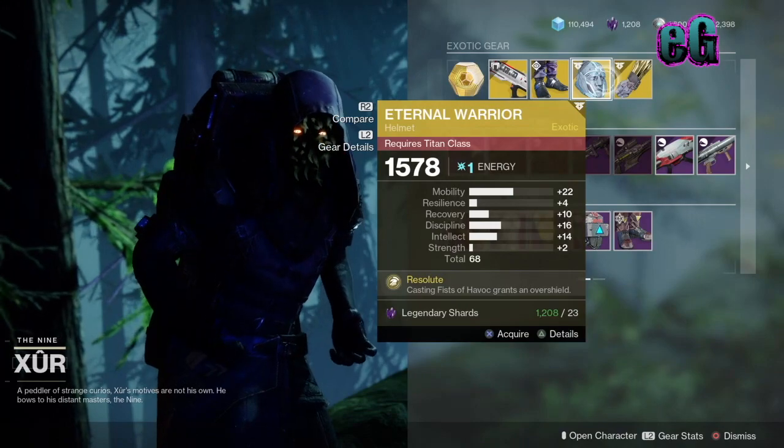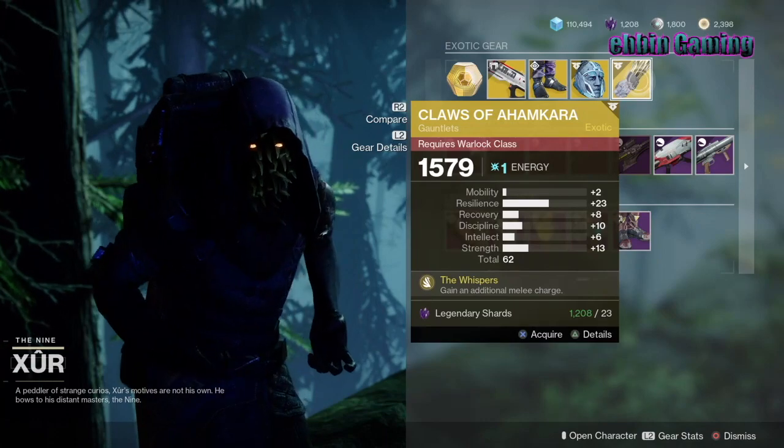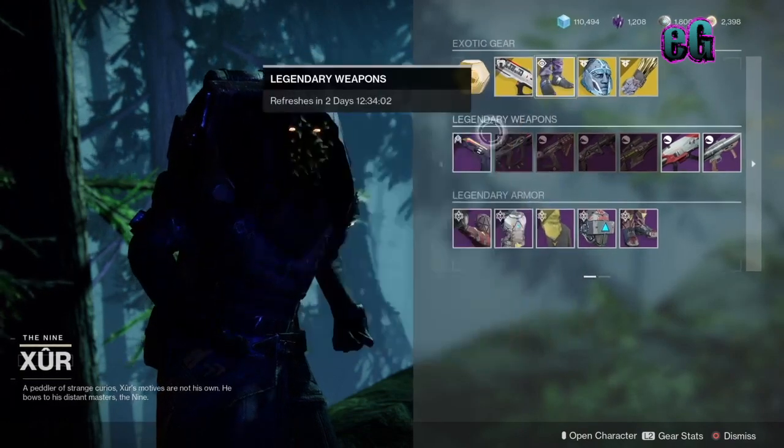Moving on, Eternal Warrior for the Titan class with a total of 68, and Claws of Ahamkara for the Warlock with a total of 62. Looks like the Titans are coming out on top this week.